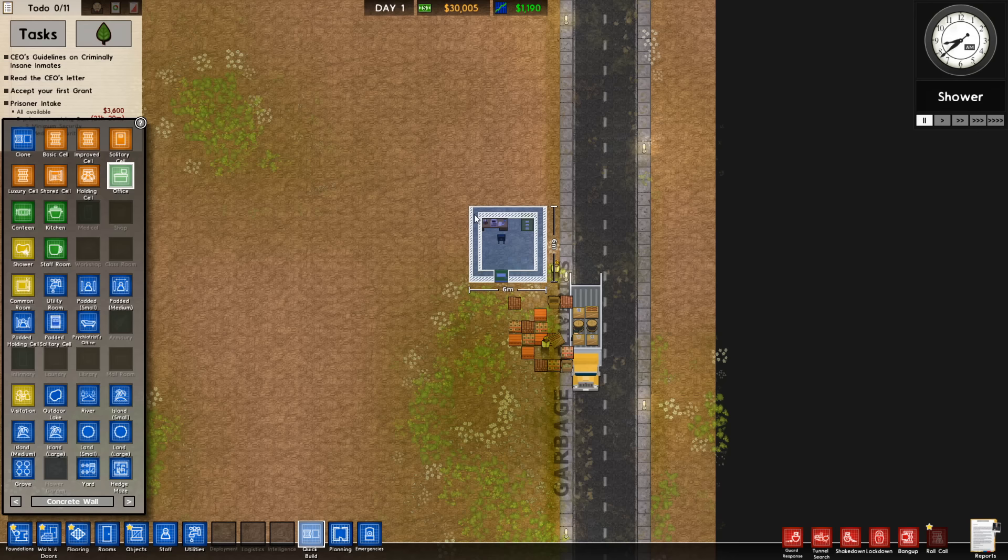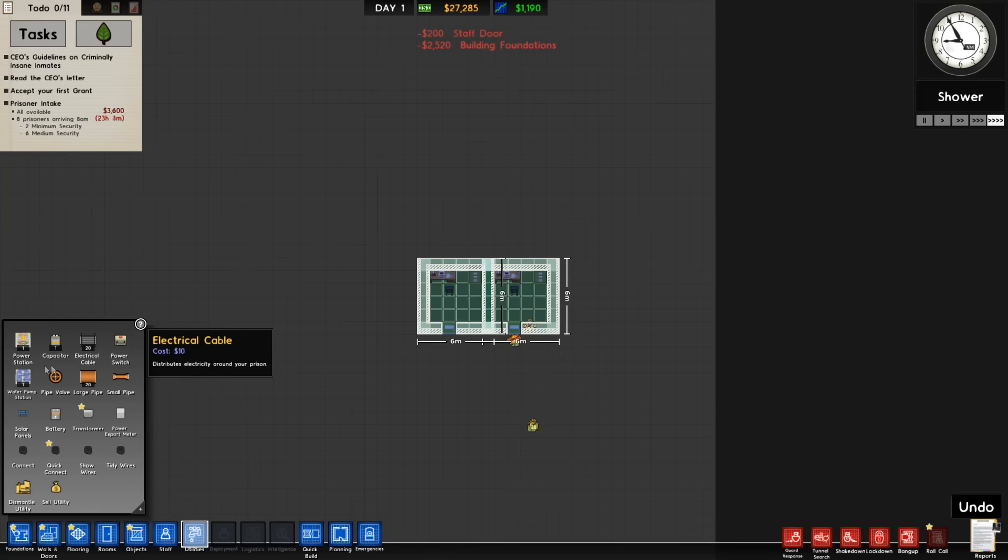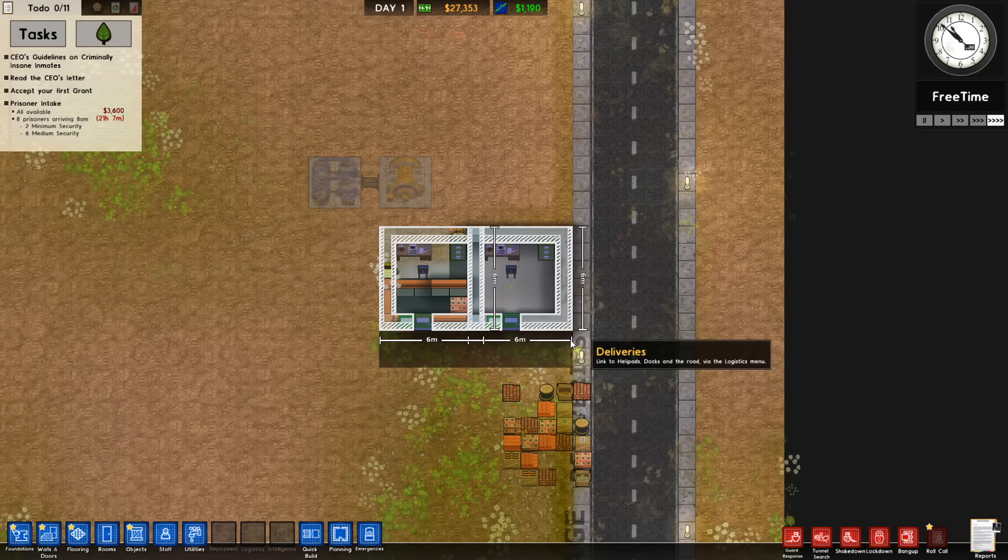We're going to want to build two actual buildings, and then this will be the end of construction — two simple offices, and that is all. The only other things we need to slap down are a power station and a water pump; nothing else is necessary. If you've never played Prison Architect, you are missing out, because this is one heck of a lovely game. There's really nothing else quite like it when it comes to the glorious sensation of violating basic human rights.